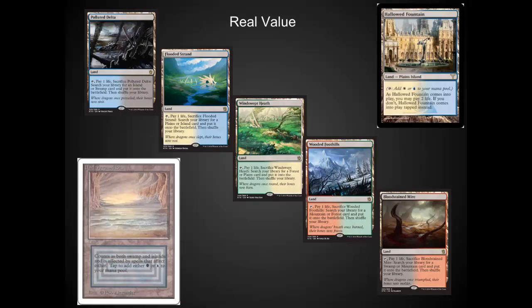Polluted Delta and Flooded Strand will be worth the most long term. Polluted Delta is a staple in Shardless Bug and Bug Delver, along with Storm. Just an incredible card. It even sees play in Vintage. It will always be the most expensive fetch land because it is driving those really expensive decks. And the foil of it will be incredibly sought after. Flooded Strand is a really nice addition in Modern and could easily be worth as much as Polluted while it's in Standard. It's very, very nice.